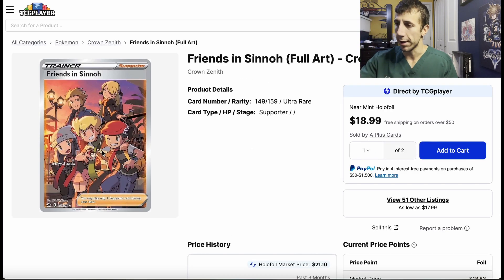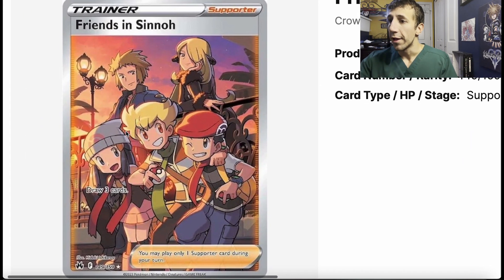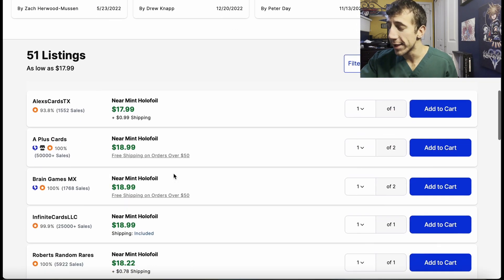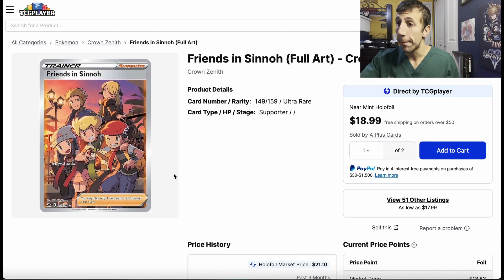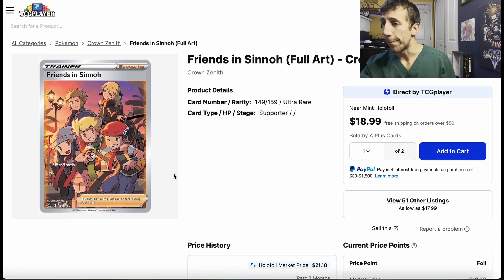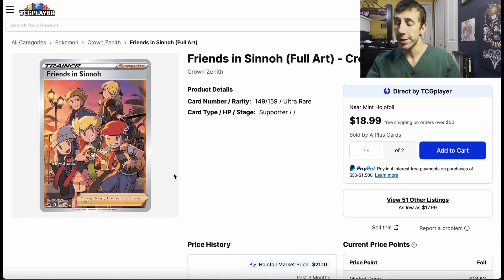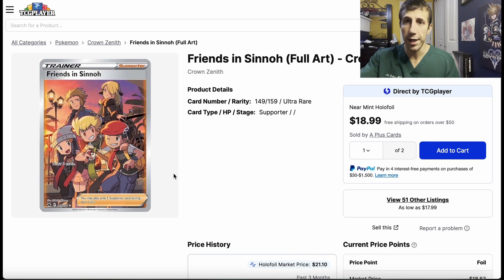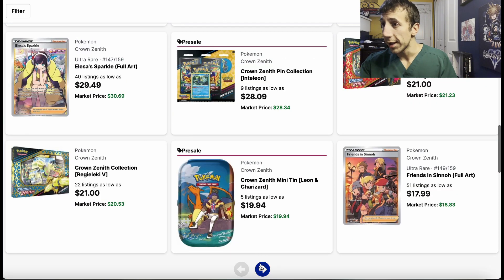This is the one I was thinking of — Friends in Sinnoh, this full art. Watch this. You have Cynthia on there and Dawn over here. Once this drops down a little bit, buy it — you have to buy this one. This one will probably go up in price over time. It's like one of those collectible cards in Yu-Gi-Oh where a bunch of characters are in the card — those are worth value, and this is going to be worth value too.